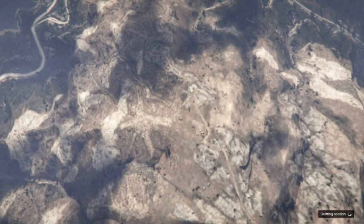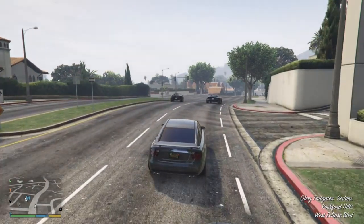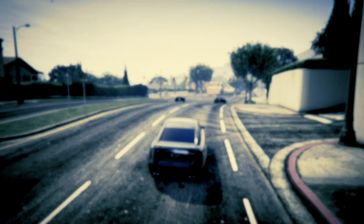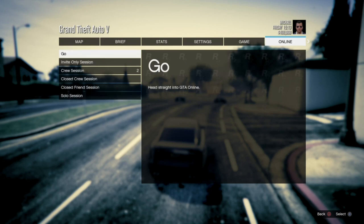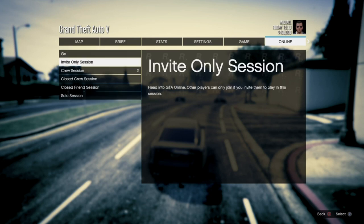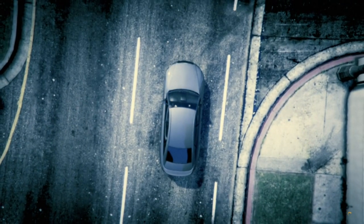It's going to load you into story mode. Once you're back in story mode, go ahead and load GTA Online back up once again. Make sure you join an invite-only session and then just hit go.